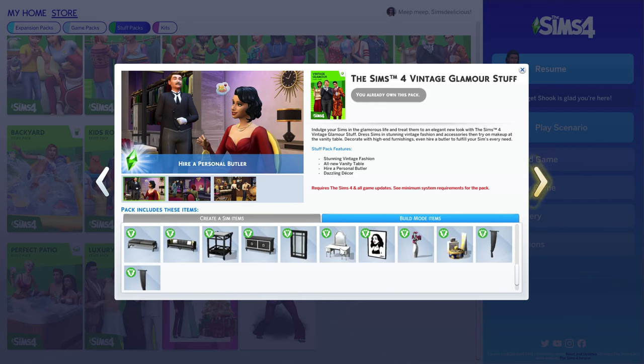Next up we have the Sims 4 Paranormal Stuff pack, and I'll admit this is a pretty good stuff pack. I use this stuff so much and love it. These outfits are so cute, the hair is good, and I use this a lot for male sims. I like the furniture but don't use it that much since I don't build in this style a lot. I use the hanging plant and the chair. It comes with a freelance career but I've never played with it, so I don't want to say I love it. I think it's a good pack.